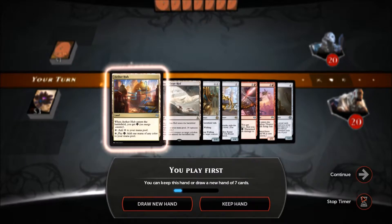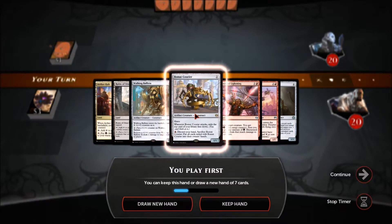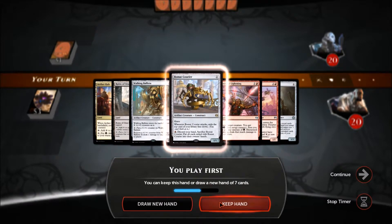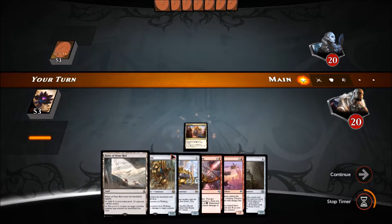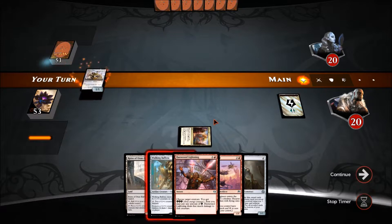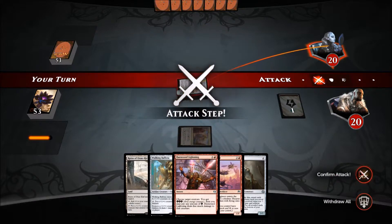We get to start things off — we've got a one-drop but I prefer to lead differently. I like this hand so we'll keep it and hope for the best. We'll go with the Aether Hub and drop the Bomat Courier — he's got haste so we can attack with him right away. Let's go ahead and do that.